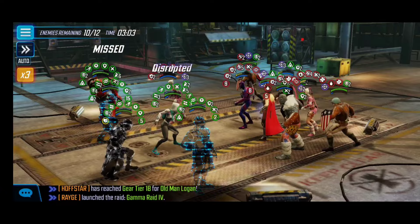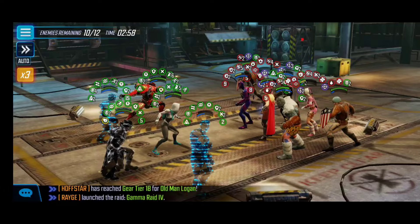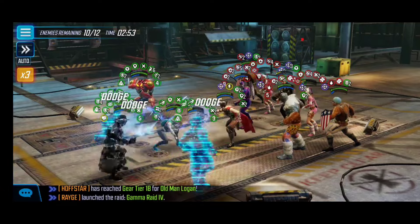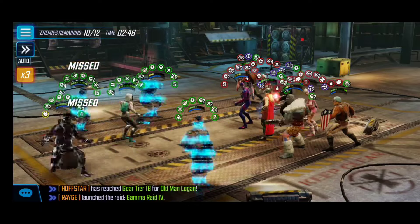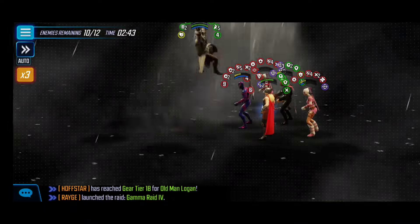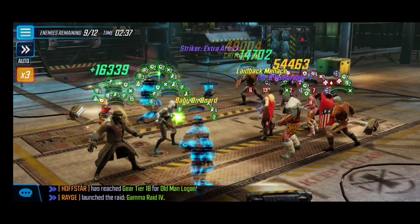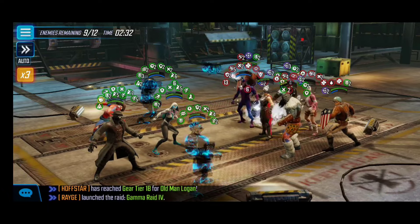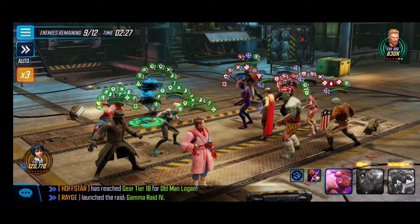We're focusing on Infinity War Thor and Archangel — just getting as many debuffs to land as possible and spreading them once again. You may need to wait for abilities to come back and use them once more. We need to be mindful of the timer because if you take too long with attacks, you may actually run out of time. This team can get the job done, but you need to ensure it completes successfully within the time limit.